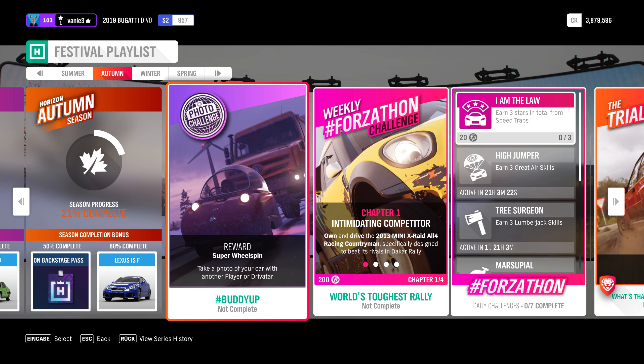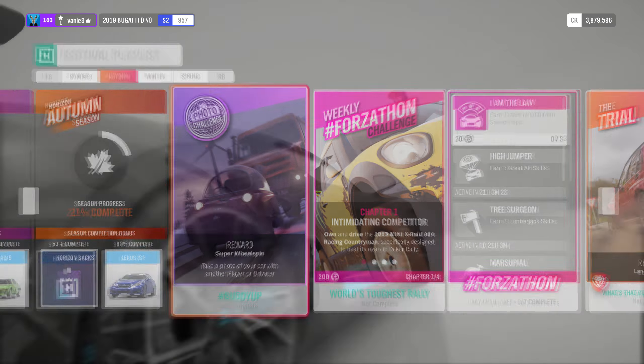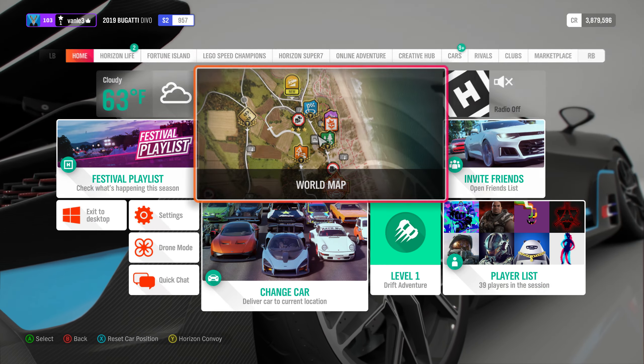Welcome back to Forza Horizon 4 where we do another festival playlist. This time we are in the autumn, and the first thing as always is the photo challenge. For the photo challenge, you need to take a photo of your car with another player or driver tower. There are two ways to do this.